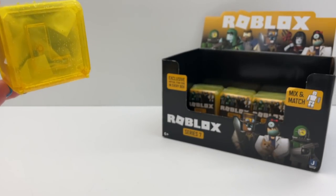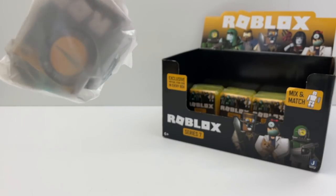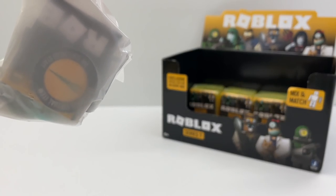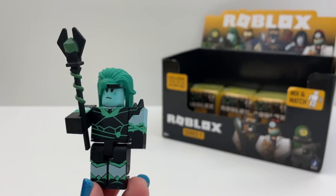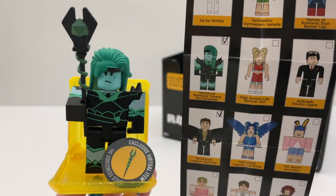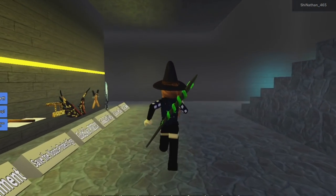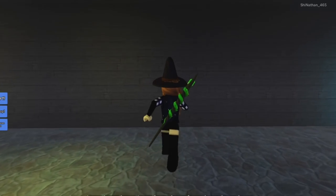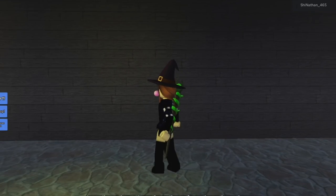Box number five. Is that a sniper or a wand? We got Venera, the sorceress from Heroes of Robloxia. Oh, their code is a staff. That's nice. Let me see how it fits. I think it fits good and I really like this code.